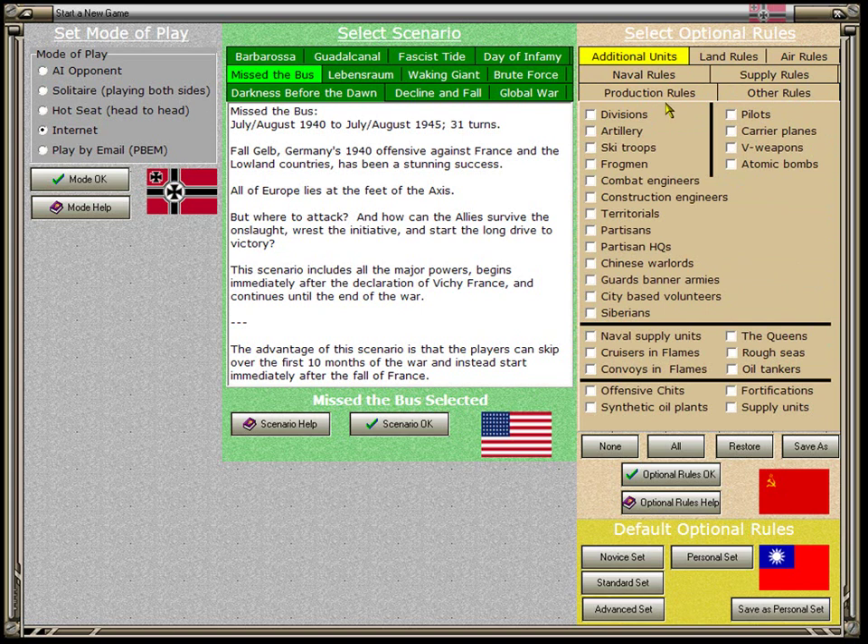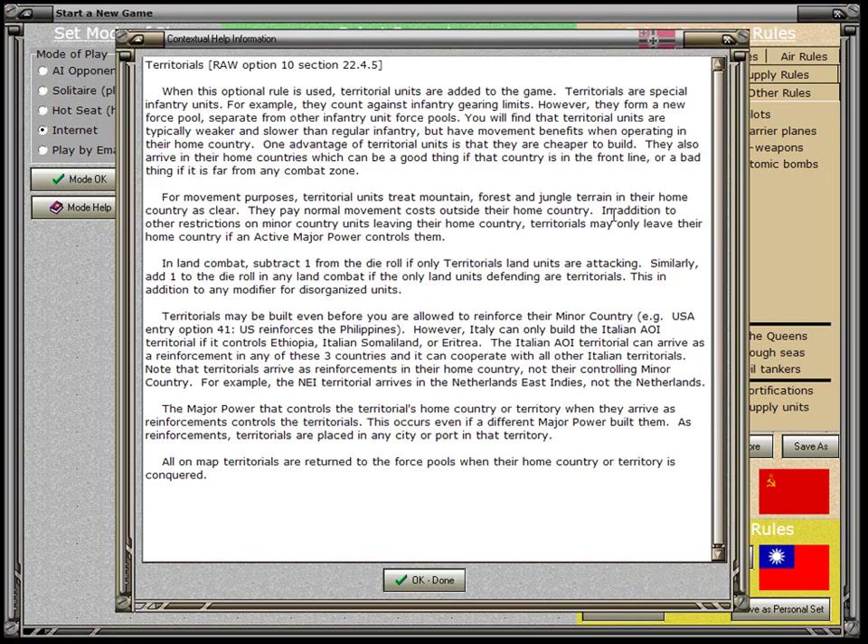If we go back to Additional Units, you can select any one of these, all of them, or any mixture you desire. Just clicking on one means it becomes part of the optional rules. If you don't understand what an optional rule means, you right-click on it and a text description comes up — taken from Rules as Written and Rules as Coded, also in Section 9 of the Player's Manual.